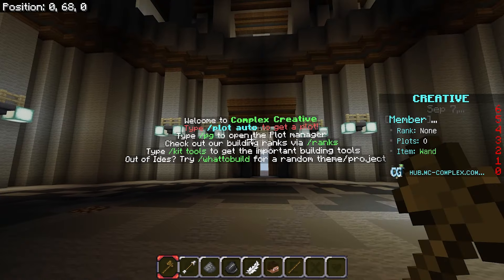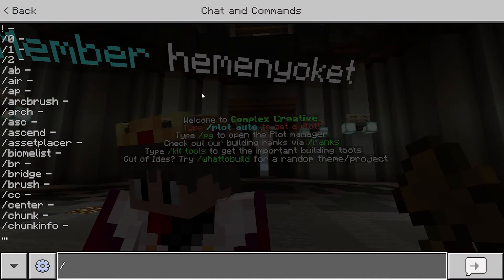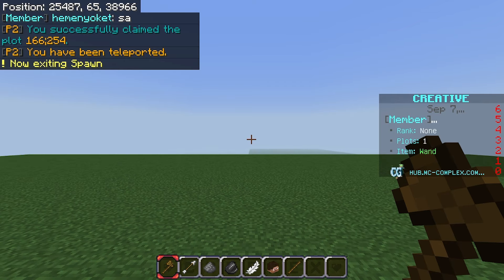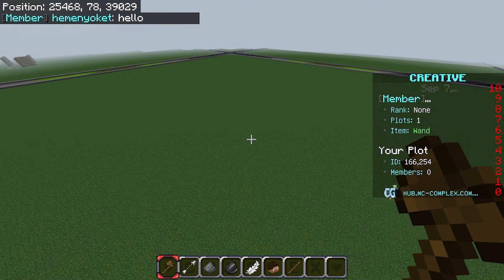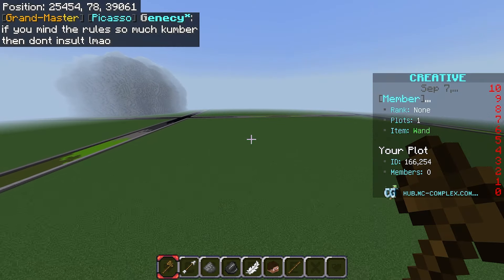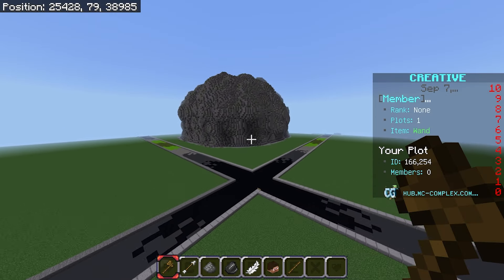In order to get a plot, all you need to do is type /plot auto, and it should automatically give you a plot where you can build whatever you want. They give you a decent amount of space — so if you want to build a castle or show off your building skills, this is the server and game mode to do it.